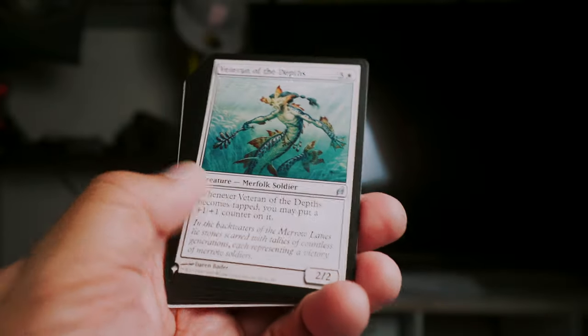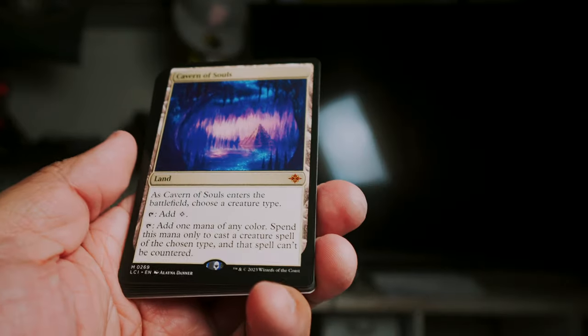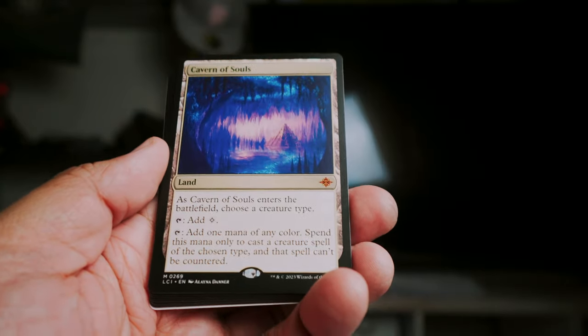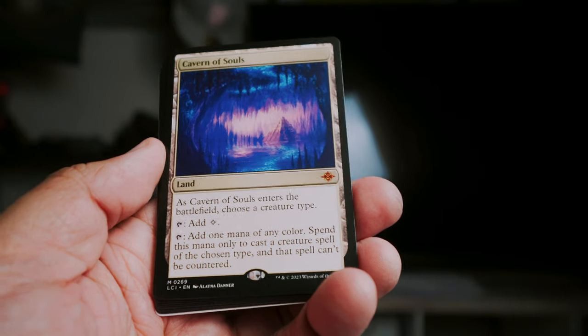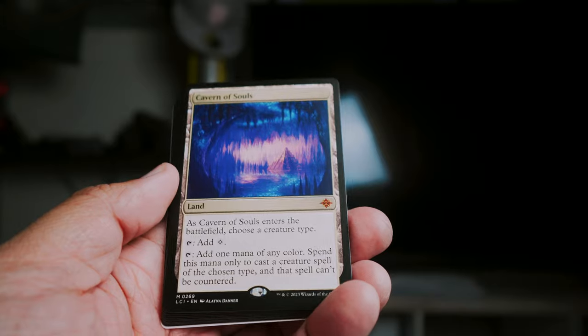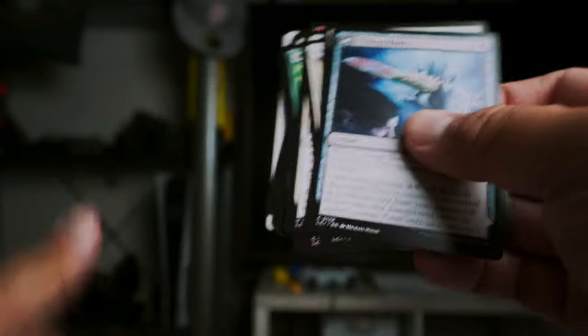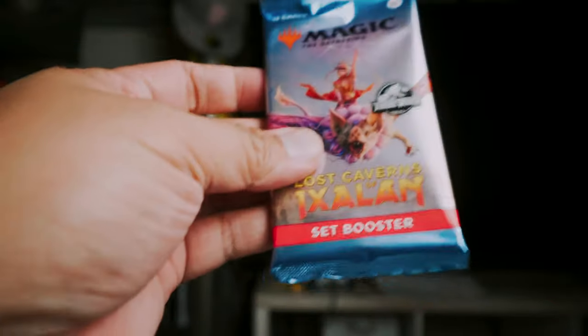We got another Veteran of the Deeps, this is just an uncommon though from the list. And then — ooh, look at that — Cavern of Souls! That's a good card to pull right there. Cavern of Souls reprinted into this set at mythic. Okay, that's a really nice pull — enjoyed that one quite a bit.